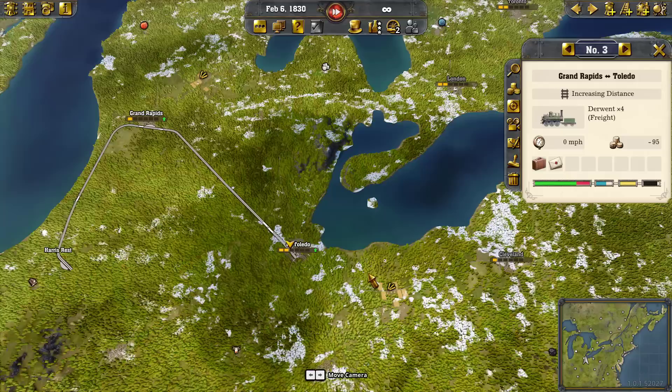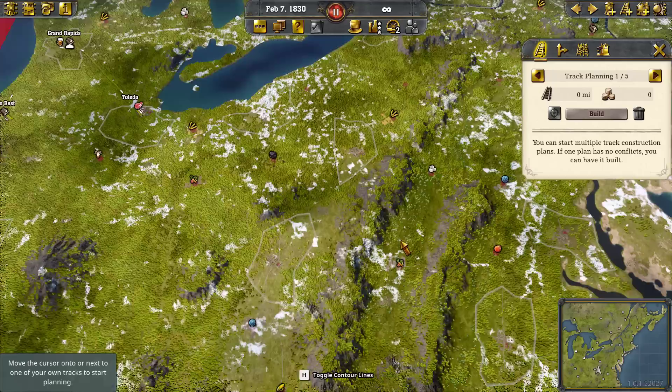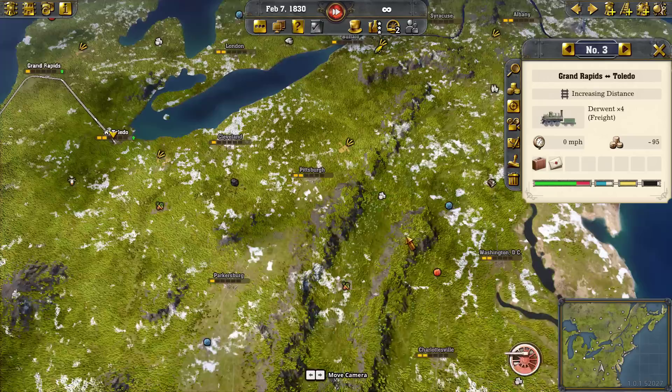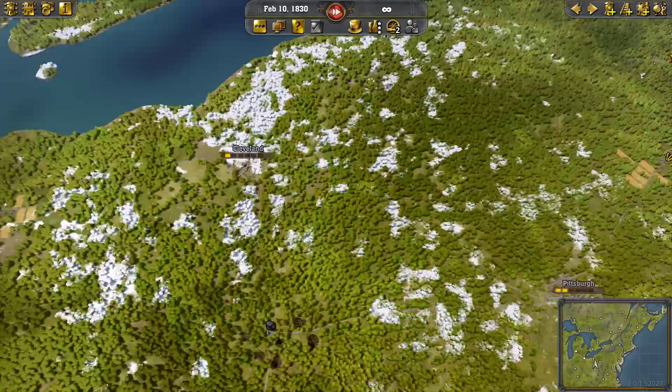Now, what if we had another city? What if we went to Cleveland? Let's make sure Cleveland isn't getting any logs — no, it doesn't have any, so that's a good example. I'll be right back after I set up a line to Cleveland.